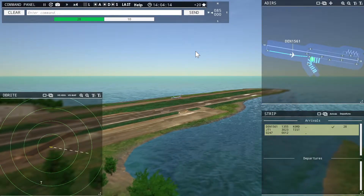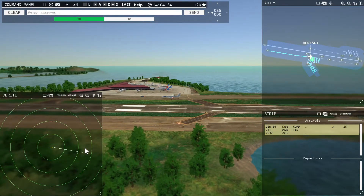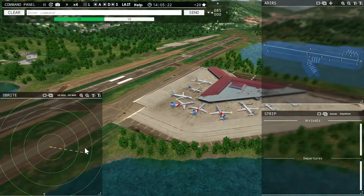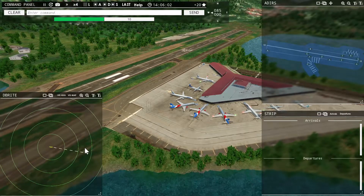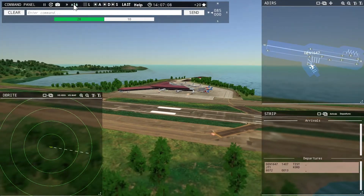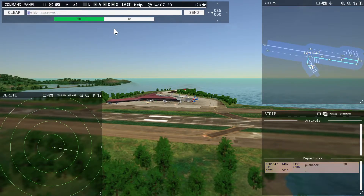I've had some sessions where they jammed in four or five planes at once, and that's been quite challenging. Denali 1647, pushback approved, expect runway 28. Ground, 28 pushback approved. Denali 1647.